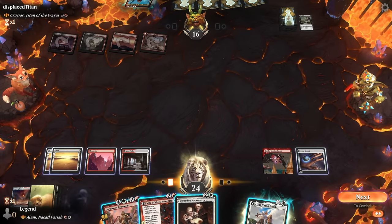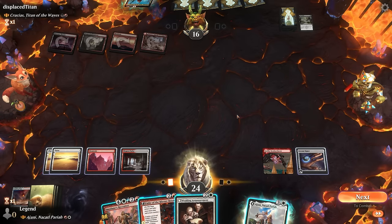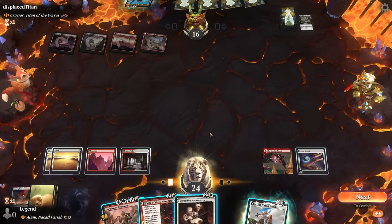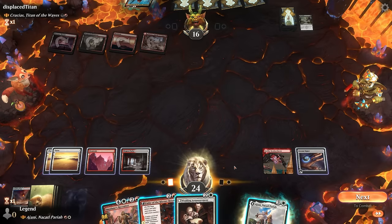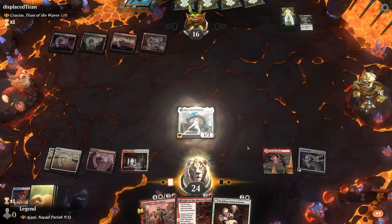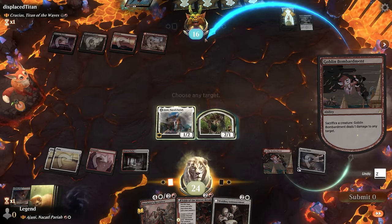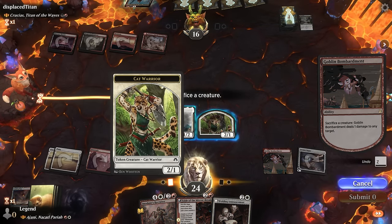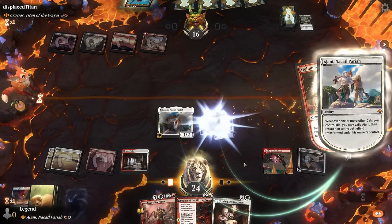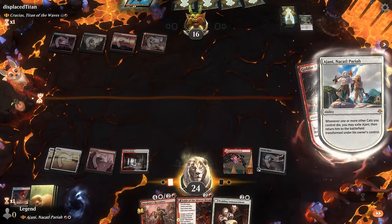Game 5: On the draw facing Domri, an Arc of Bolas — so red-green aggro. Our hand is decent but could use more token makers to help convoke Knight Errant. We probably just need to bolt the Llanowar Elves, and we did find a Krenko's Command to help. Playing Sentinel might draw a card if they play Domri, but we'd rather avoid a turn-two Domri.